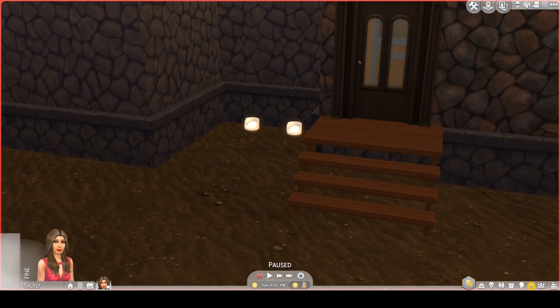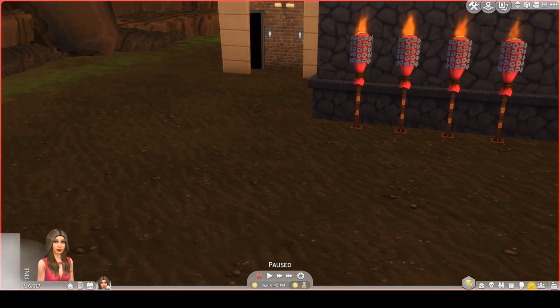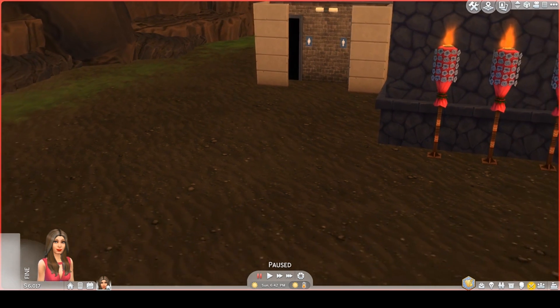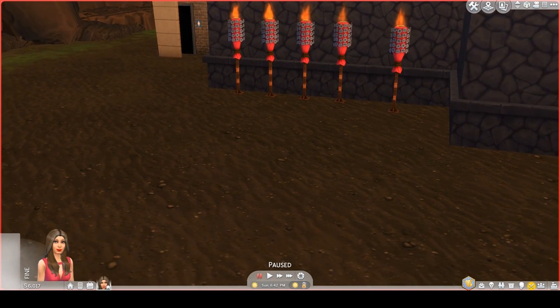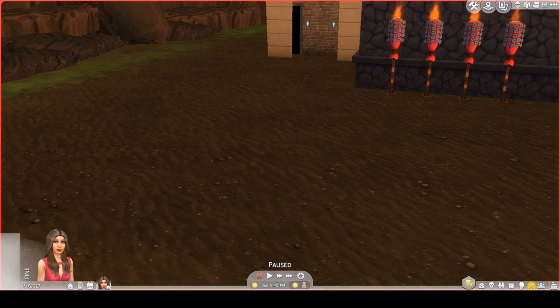Out here you have some outdoor lights and some more outdoor lights. You have a base game public bathroom which the Sims team recently unlocked — they unlocked a lot of the bathrooms. I thought that was a nice touch. For this library, you only need the base game and Island Living. That's it.